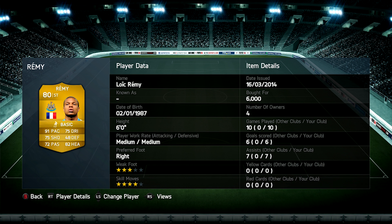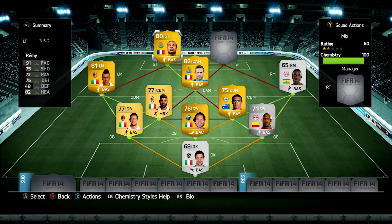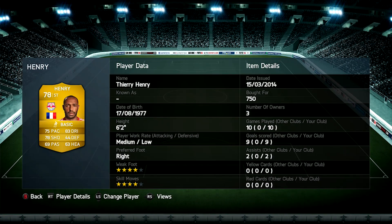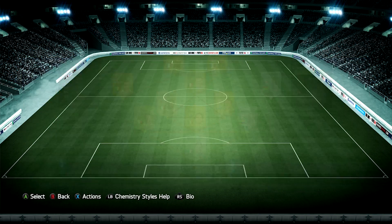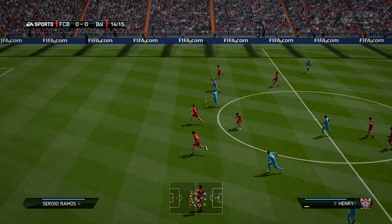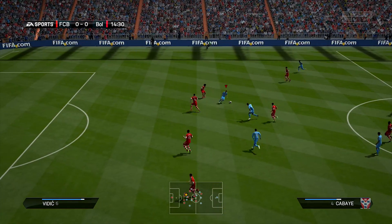In the striker position we've got Loic Remy — it is actually the upgraded version, and his non-upgraded version is a godly card on FIFA. Next to him I've got Thierry Henry — 78 rated, 75 pace, 83 dribbling, and 78 shooting. I really like his card on FIFA 14. He got me 9 goals in 10 games, and I paid just 750 coins. He's so underrated on this game. He's got 4-star skills and a 4-star weak foot. He and Remy link up really well — these two strikers.